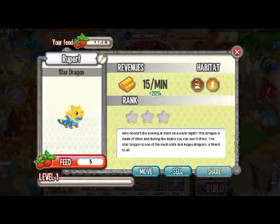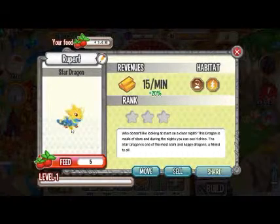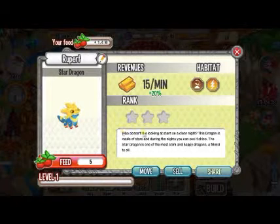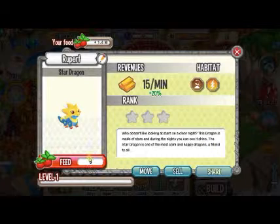This is the first form — the Baby Star Dragon. It shoots a small star and it explodes. The description reads: who doesn't like looking at stars on a clear night? The dragon is made of stars, and during the night you can see it shine. The Star Dragon is one of the most calm and happy Riots, a friend to all.